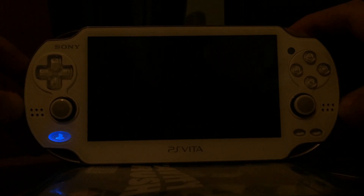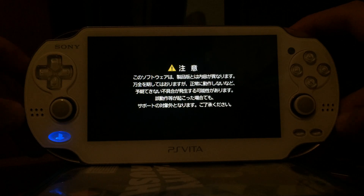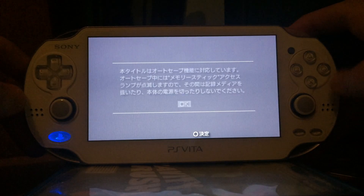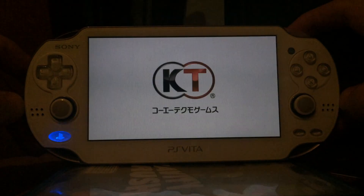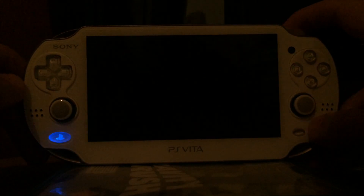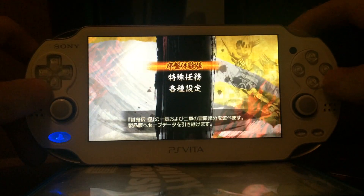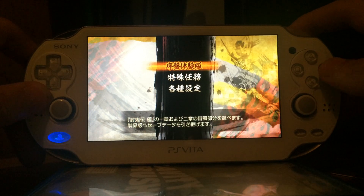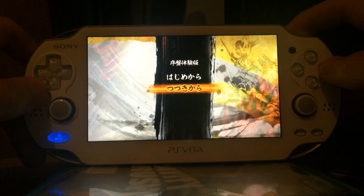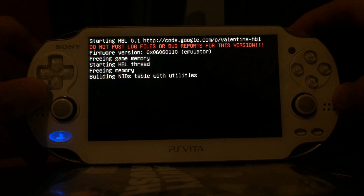I start the demo version. Then I get some black screens with text, most likely health warnings and such. I can skip this, then press start, then select with the circle button because it's a Japanese game. I select the first menu, then the second menu, and then the VHBL starts.